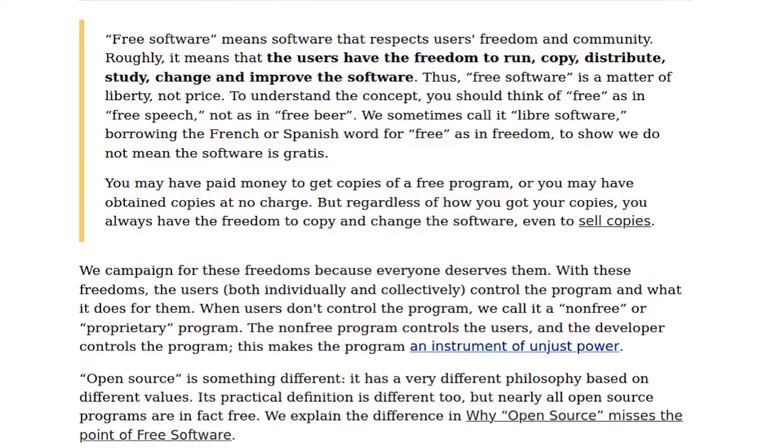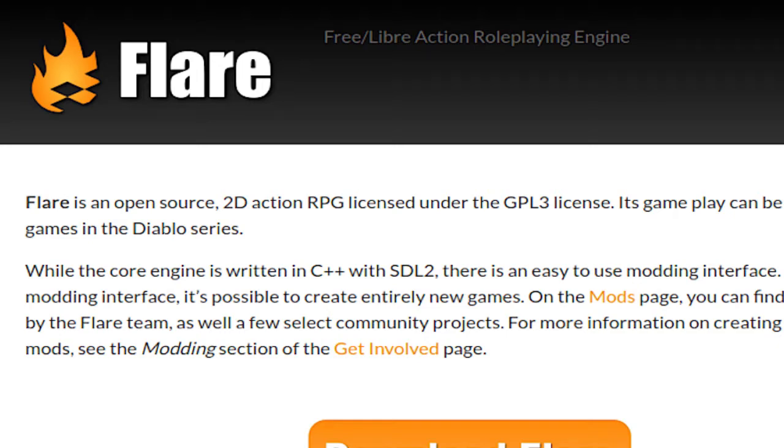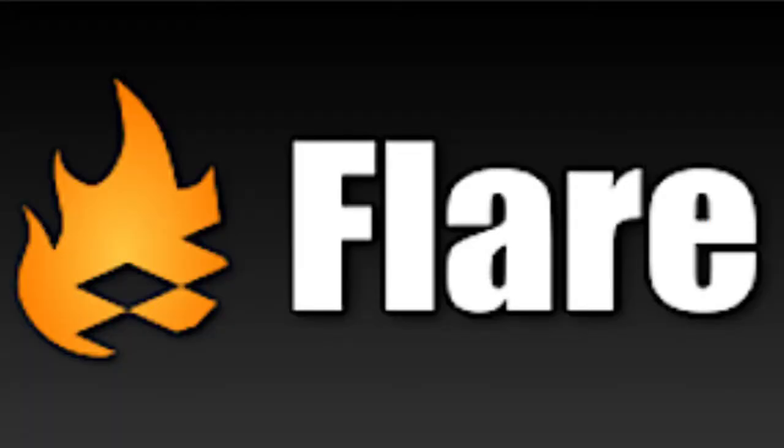Here are the four essential freedoms that free/libre software follows: the freedom to run the program as you wish for any purpose; the freedom to study how the program works and change it — access to the source code is a precondition for this, which is why we have the term 'free and open source'; the freedom to redistribute copies so you can help others; and the freedom to distribute copies of your modified versions to others, giving the whole community a chance to benefit. Also, I just realized FLARE is an acronym for Free/Libre Action Role-Playing Engine.